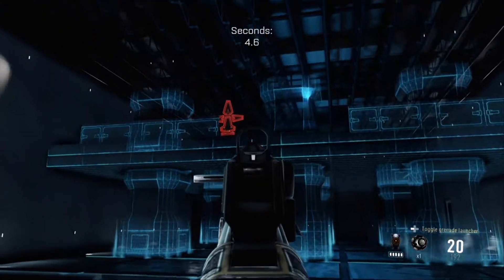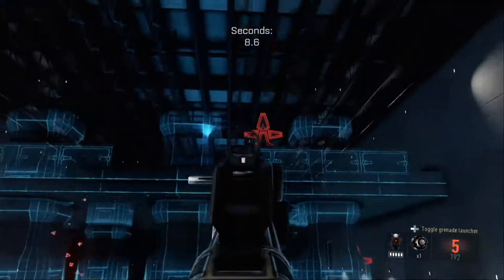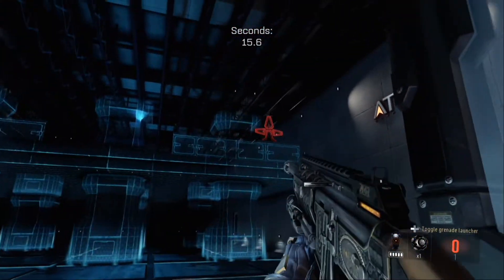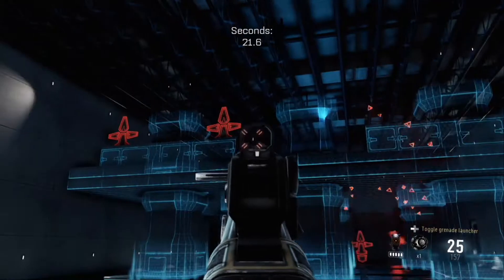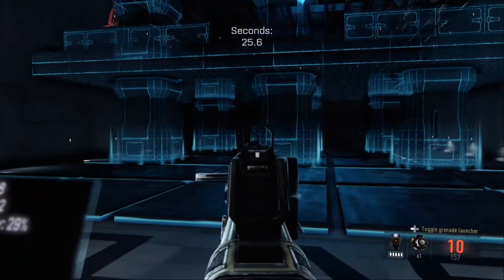This Sub-Machine Gun has an increased damage of 2, a decreased fire rate of 2, and a pre-equipped grenade launcher. It features a kind of black, red, and gold camo — sort of old-western-y — and it's pretty sweet, actually. Colors are nice.